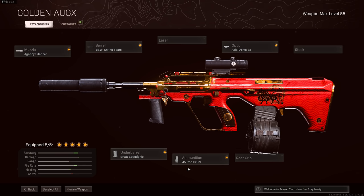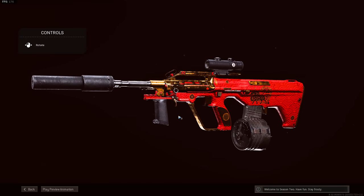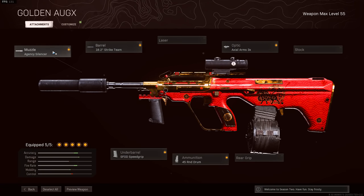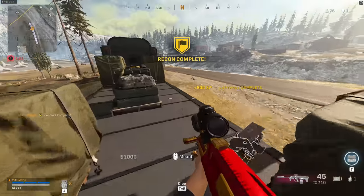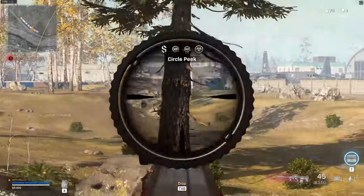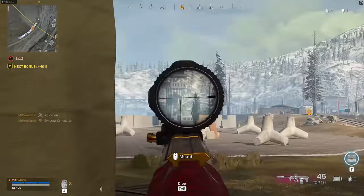This build is really good for mid-range gunfights. You're going to notice the increased bullet velocity. Apparently now, with the Agency Suppressor and the Strike Team Barrel, according to testing done by J-Gods, the bullet velocity is 1,100 meters per second, which is really, really fast. You're going to be two or three bursting enemy players in the mid-range, and then they're going to hit the ground like a sack of potatoes. This gun is ridiculously powerful, and I can totally see it being nerfed in the near future.